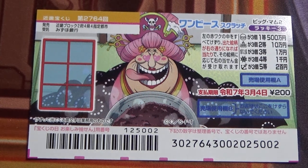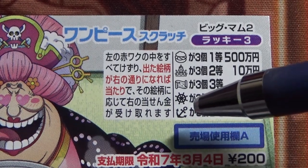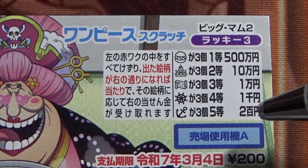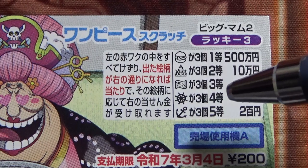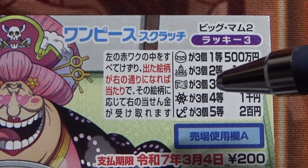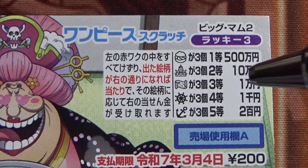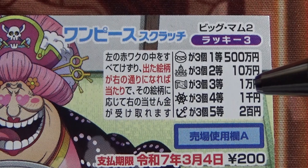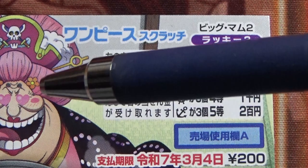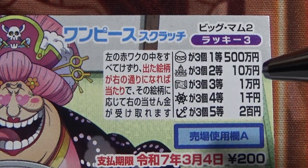Let's look at the prizes, starting with the last prize. If you find three anchors, that's the fifth prize — you win ni haku en. If you find three steering wheels, that's the fourth prize — you win sen en. If you find three maps, that's the third prize — you win ichi man en. If you find three of these Big Mams, this character, that's the second prize — you win jiu man en.